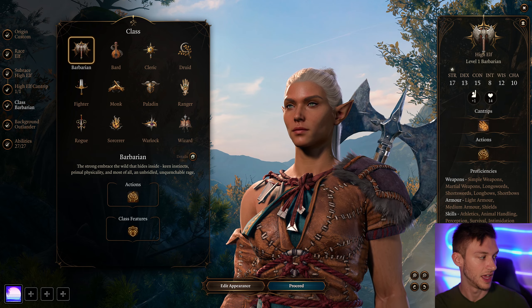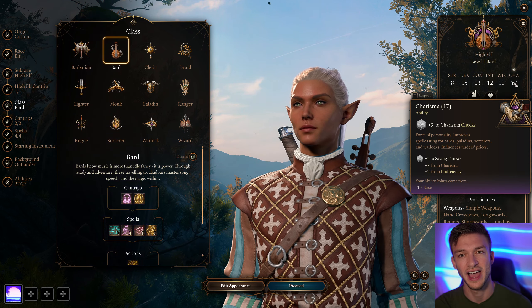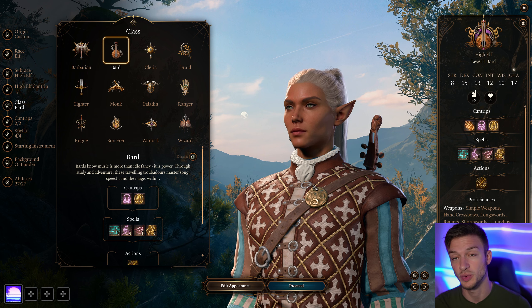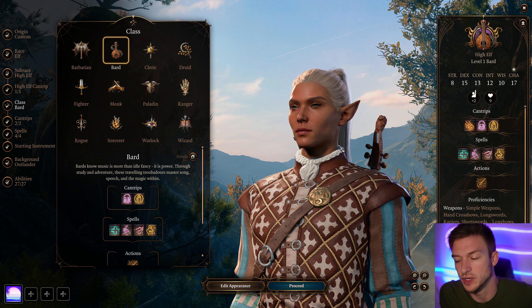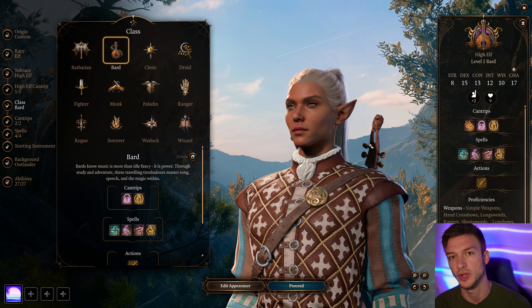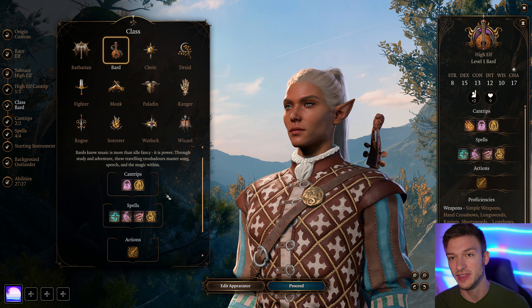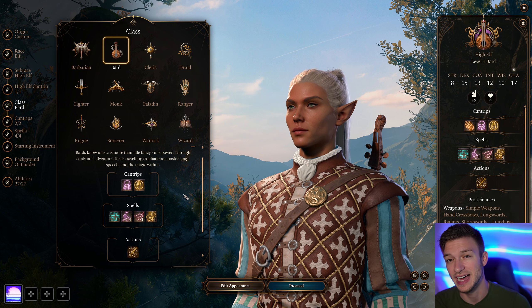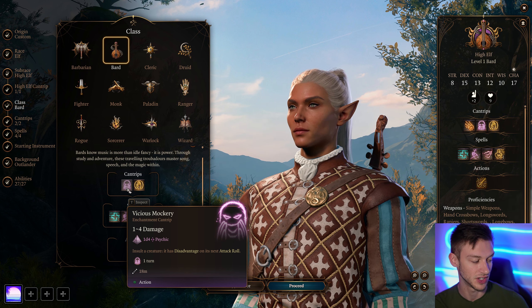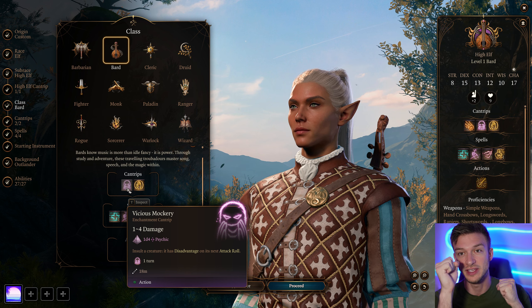The next class is the Bard, and I'm a big fan. The Bard is based on Charisma, and for your first playthrough you should play a Charisma-based class because you'll be talking to characters a lot. The Bard is a full spellcaster, so at max level you'll have level six spell slots — unlike a Paladin, which only gets level three. They also get the cantrip Vicious Mockery, which gives disadvantage on the opponent's next attack roll. Disadvantage is huge because the target rolls two dice and uses the lower result.